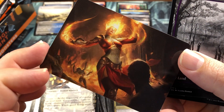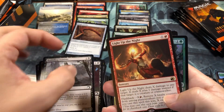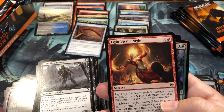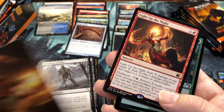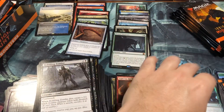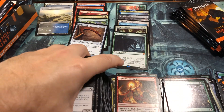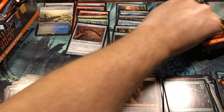Is that Chandra? I didn't know Chandra was in this set. Let's go on here - Light Up the Night! Chandra is not in the set but apparently she's on a card in the set, so there we go. Light Up the Night, Plummet, and a wolf token.